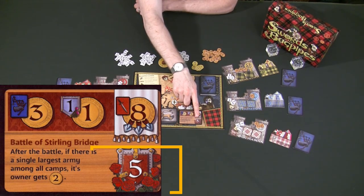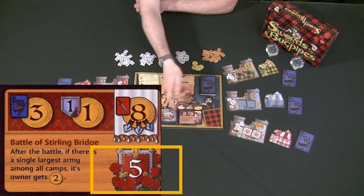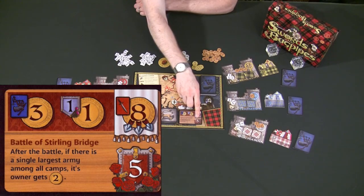Finally, at the bottom of the invasion card it's going to tell you exactly what size army is invading Scotland this turn. In this example, the invasion is going to have a strength of five. That means Scotland must rally at least five armies — the defender wins ties — but Scotland must rally at least five armies this turn to stave off England.